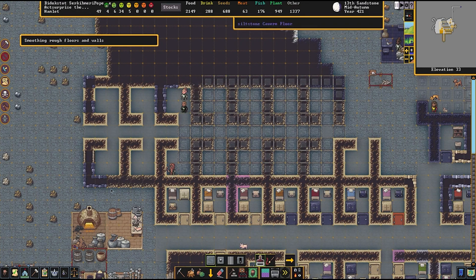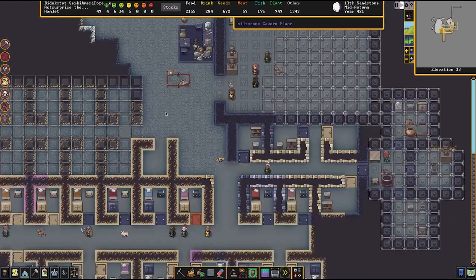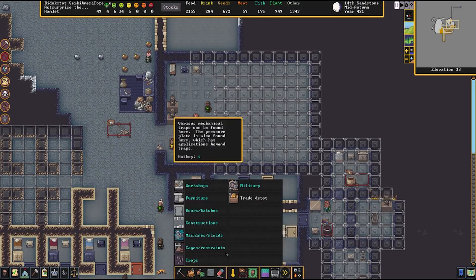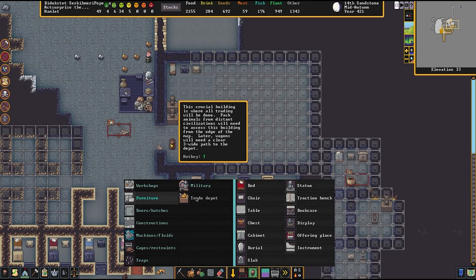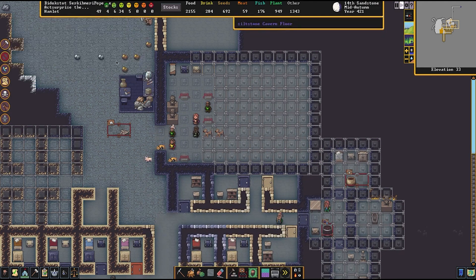Did I miss a spot? I think I missed some spots here — but that won't stop us from placing furniture. We are slowly making our temple here. Did we get our altars? I think we may have offering plates. Yes, we got our altars. That works — get those installed there to further improve the temple.